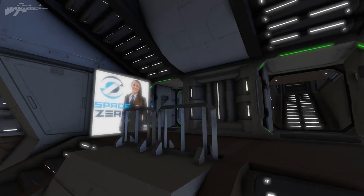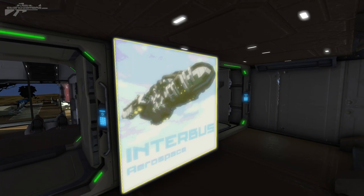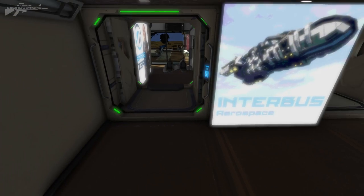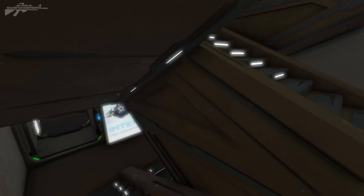Going a little bit further up into the ship, we've got a space zero area. What I really like about this is if we look at this sign, we actually have the very ship that we're on board depicted on a poster. That is really cool - a really nice little touch doing your custom posters.